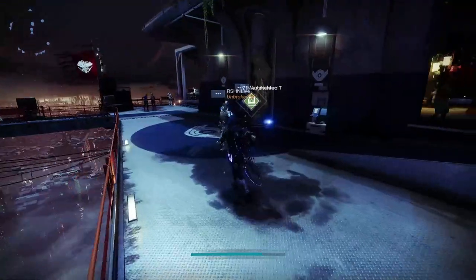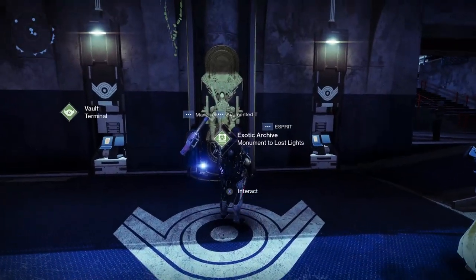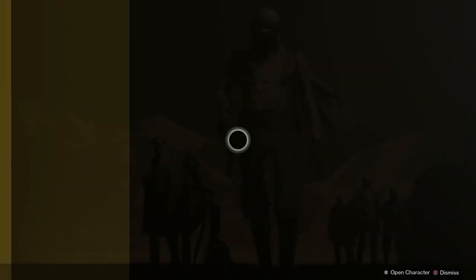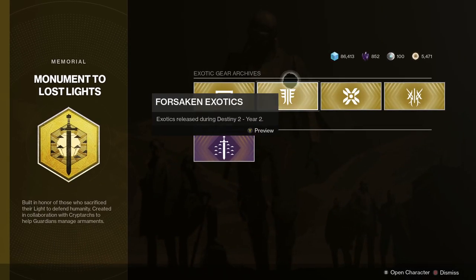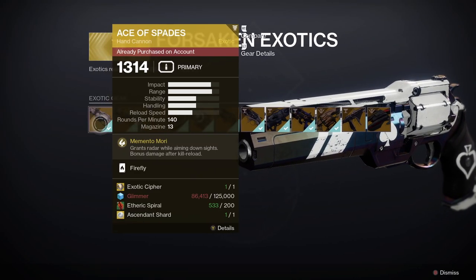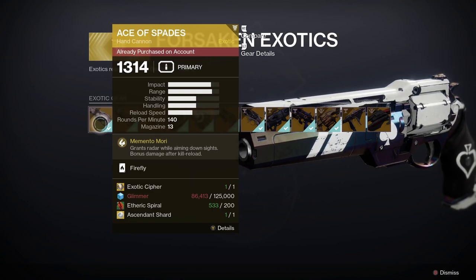Let's have a look at how to get Ace of Spades after the Beyond Light update. You can buy it from the Tower from the exotic kiosk called the Monuments to Lost Lights, found next to the vault. Ace of Spades is going to cost you one exotic cipher, 125,000 glimmer, 200 etheric spiral, and one ascendant shard.